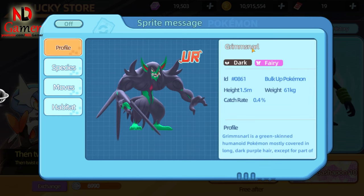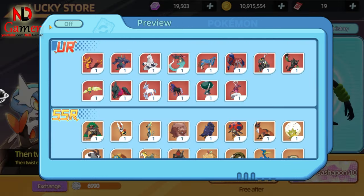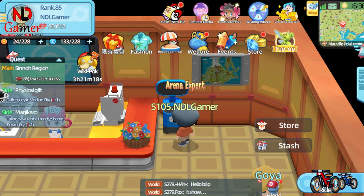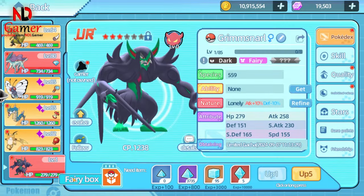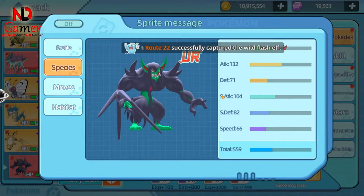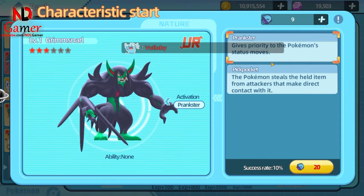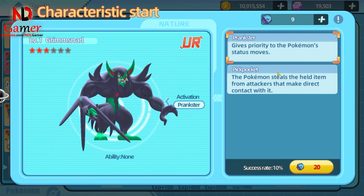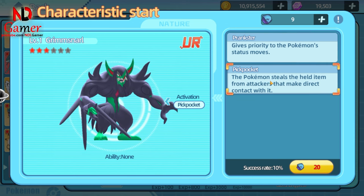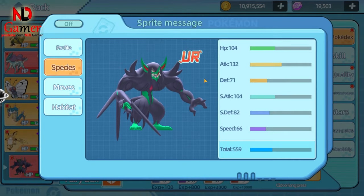Next is the Pokémon Grimsnarl. Yesterday, I did a 100-pull gacha and got it. Looking at its species stats, its attack is high, but its speed and defense are too low, so I don't rate it very highly. However, since I have it, I was able to check its ability — it has priority in using status moves, or it can have an ability that steals the opponent's held item, allowing it to hold multiple items. If you have it, I suggest building its HP, defense, and special defense as much as possible.